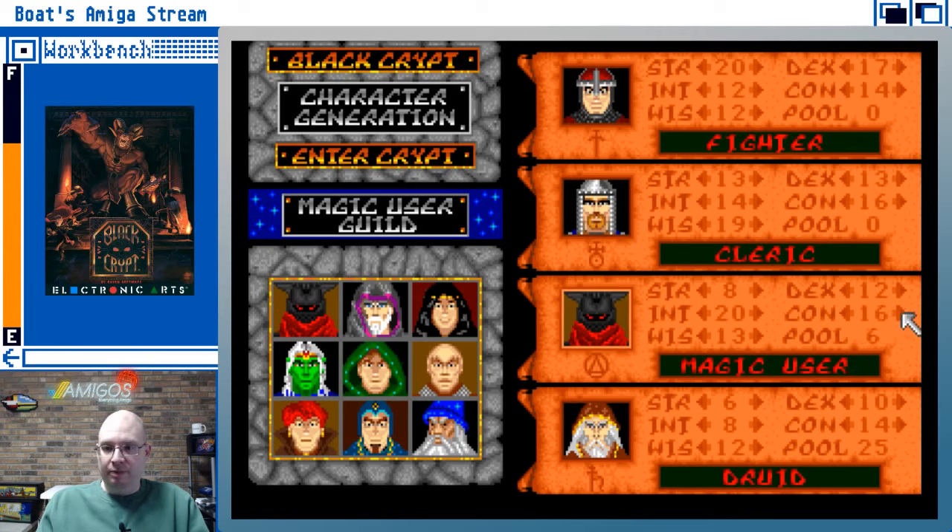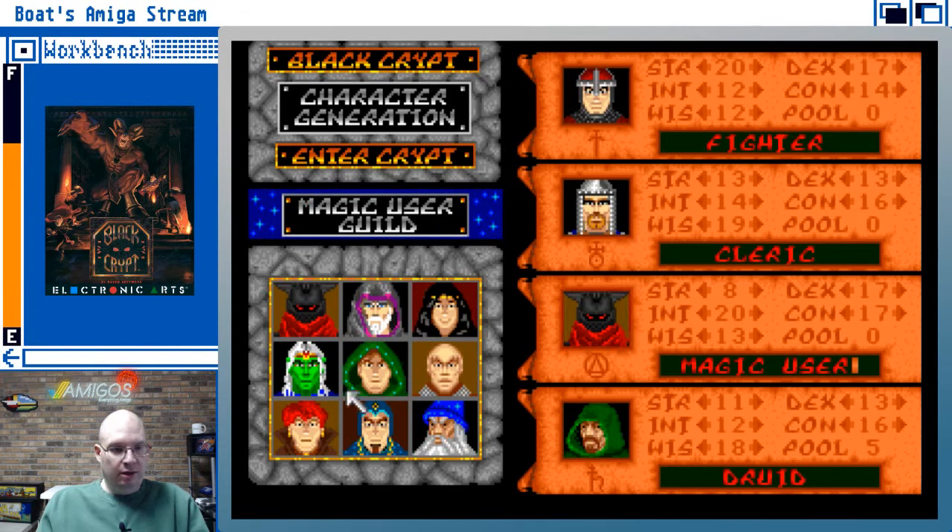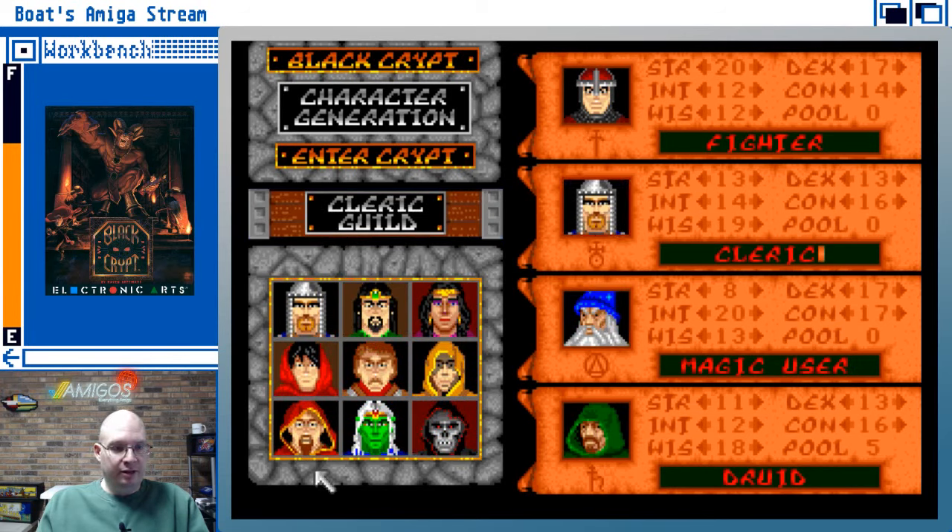I'm not a big enough D&D guy to know what wisdom brings to the table, but I'm guessing it matters. I've got all these different kinds of characters to choose from. I do not want that cat guy — he scares me already. Let's go with a magic user. I'll name him Gandalf. My cleric doesn't look very cleric-like; let me give him some green skin.